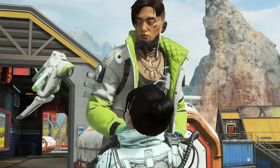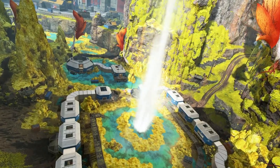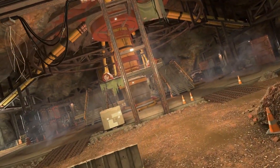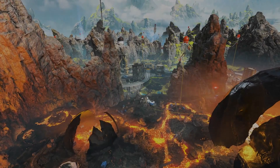The new map is set on a different planet to the first and revolves around fire and ice, as you can see a lot in the trailer. According to Respawn, you are whisked away from planet Solace, where the current Kings Canyon map is located, to the planet Talos. Here you'll discover World's Edge, a new map where molten heat and chemical ice collide. The new map looks like a lot of fun — there's even a train that travels through the map which you can ride and loot on, adding an entire new element to the game.